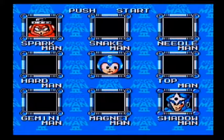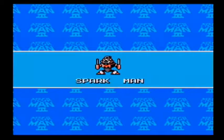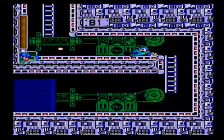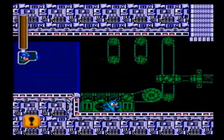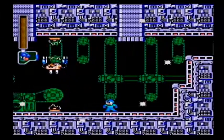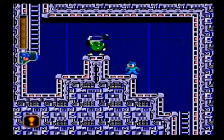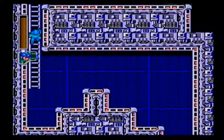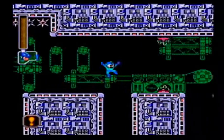Alright, two Robot Masters left. I'm saving you for last, so we are going after Sparkman. Sparkman has really, really good music and an awesome graphic set. There's also electric enemies everywhere. More Hammer Joes — the game loves throwing these at you. This is where the course gets nasty, because it's got instant death spikes on the ceiling and platforms that throw you upwards.